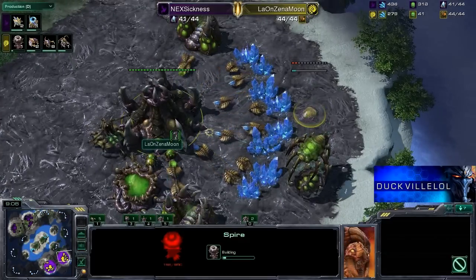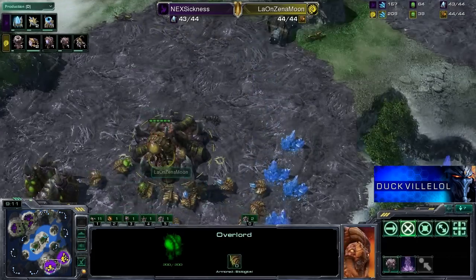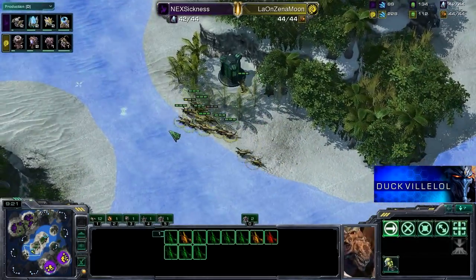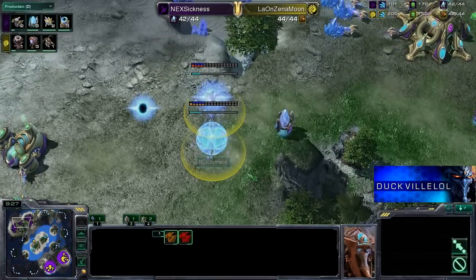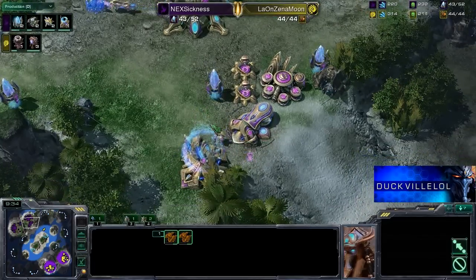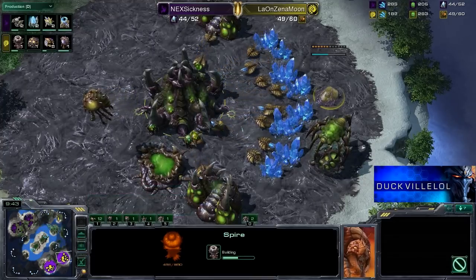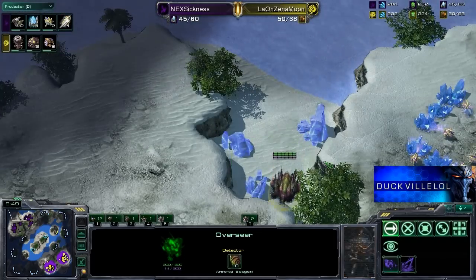A Spire is also being built by Pet inside the main base here. No inject on that main — a little bit surprising to see a quality player like him miss an inject. But lings are now the order of the day. They've come out in force, there's a whole big group of them. And now Sickness has decided it's go time — getting up a double Stargate. So he's going to look to get a big play going. If he can get out a couple of Void Rays, he'll be in a really nice spot. The problem is, by the time the Void Rays come out, there should be a few Mutalisks on the map to take care of them.